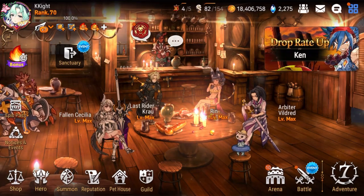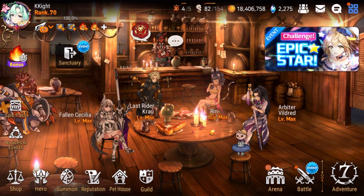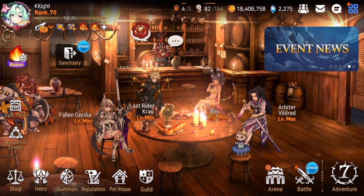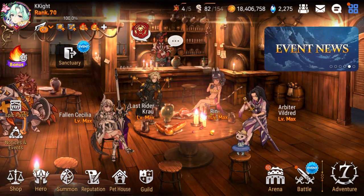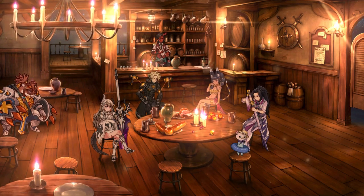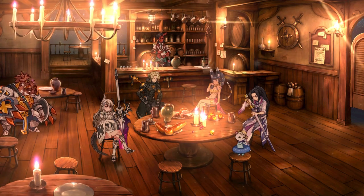Yo, what's up everyone, this is kkai here, back again with a new episode of Epic 7 video. Today we'll be taking a look at the green Ring in RTA PVP. I think this hero is a very underrated four-star hero — very, very strong. Sitting at the table right here, this chocolate waifu.